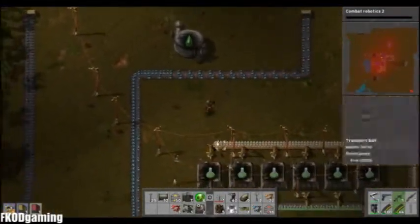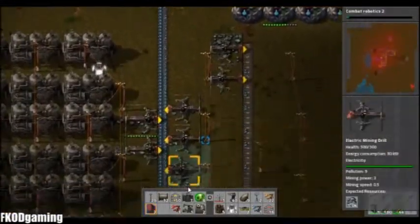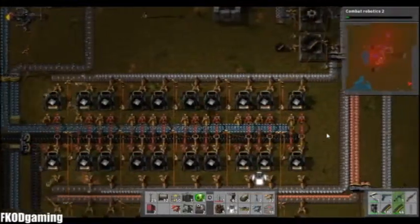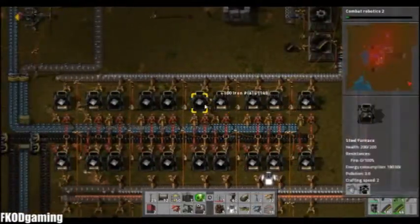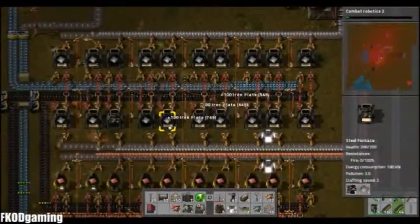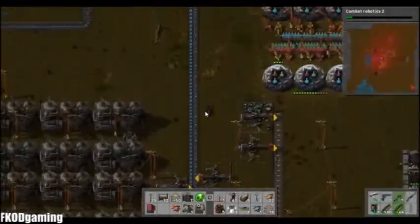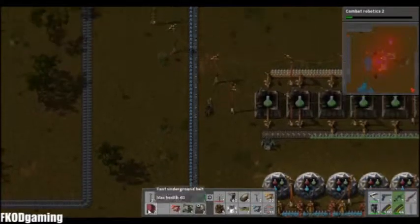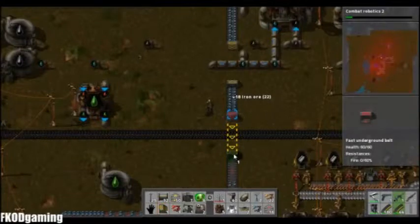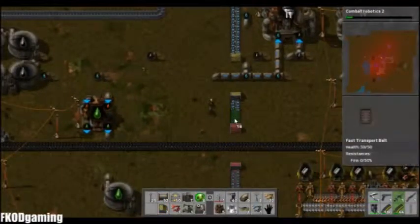Apparently I need more iron — okay, so that's bottlenecking. Awesome, I think so. Our iron has actually caught up, which is very good. I'm still going to run this fast belt line as far as I can.